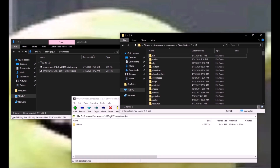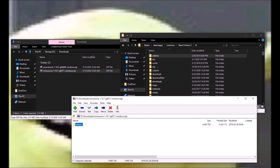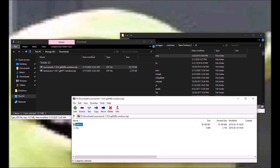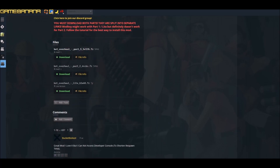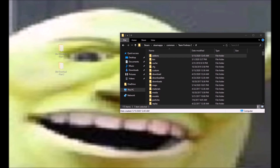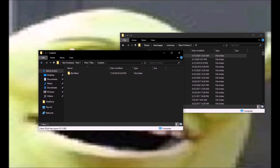All you gotta do is go to the TF folder — the place where TF2 is installed — and you just drag this little add-ons folder. You put that in the TF folder and you're done. Then, once you got the files you need in that exact location, what you need to do next is finally get the files for the bot overall. You download part one, and you download part two. Part one has a folder called Custom — that is literally just the custom folder. You can just put it in the TF folder, like the add-ons folder. You don't gotta do anything else. Just plop it in there.